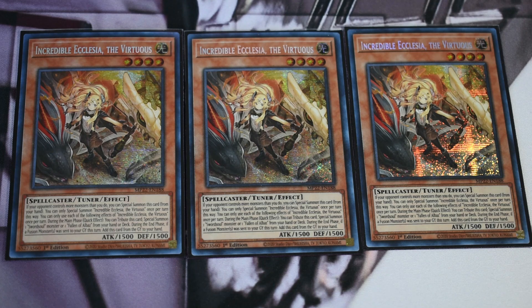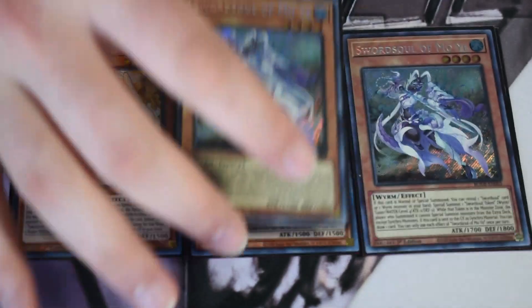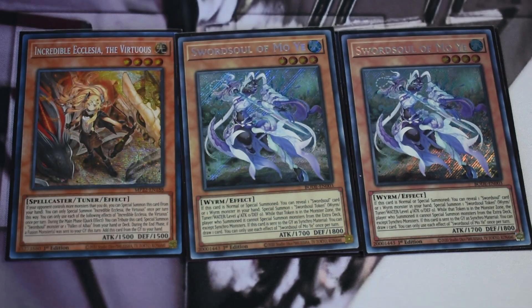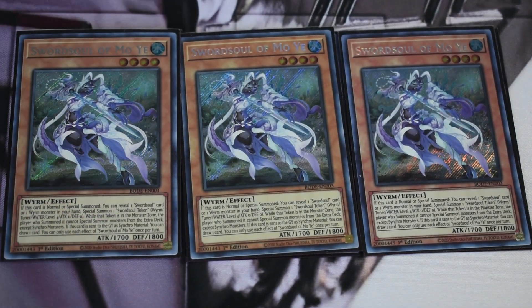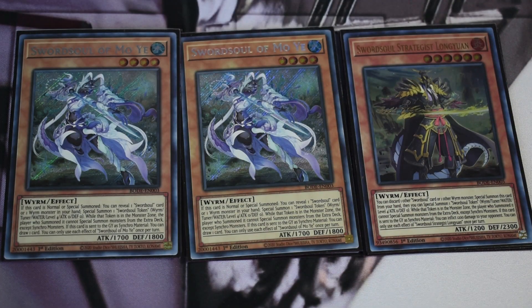We have three Ecclesia — pretty straightforward, nothing much to say. It's an insane starter that gets you pretty much any name you want, aside from the new Swordsoul that came out in Photon Hypernova, which has to be special summoned by a wyrm. After that we are on triple Moye. This is probably the most amazing card for the deck — gets you a search and a draw when you synchro into Chengying, and helps break boards through cards like Baxia.